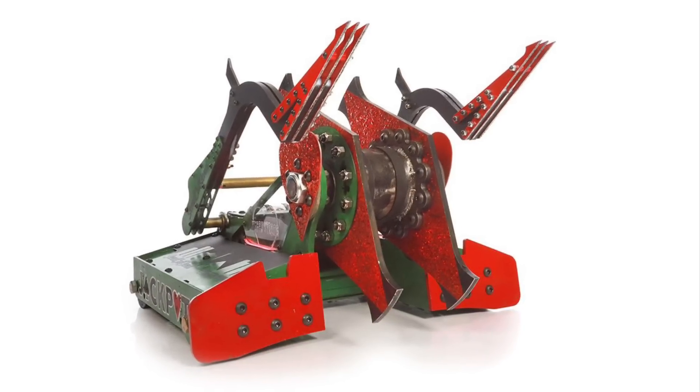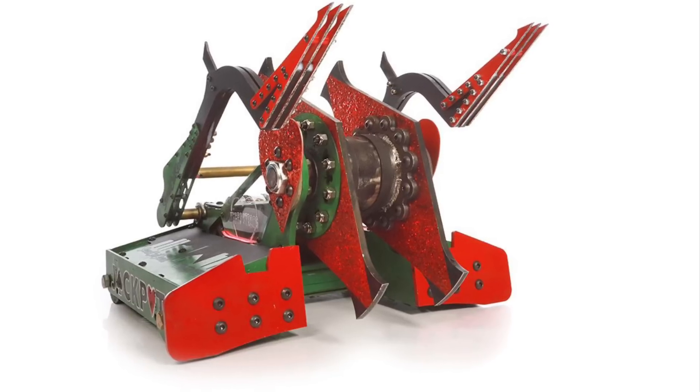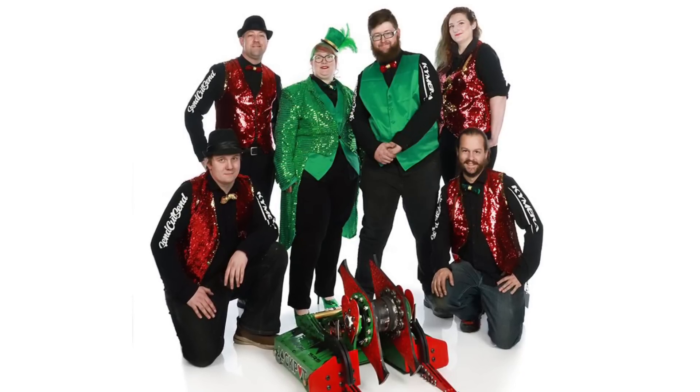The home team Jackpot returned for their third season with a new weapon system and self-righting system — front forks that can lift and raise, similar to how Whiplash does it, but not quite. Will this new self-righter be the solution to this robot's success?